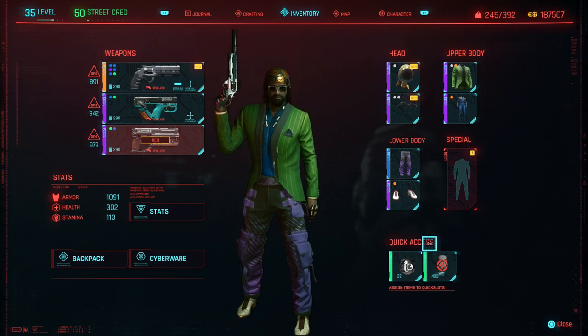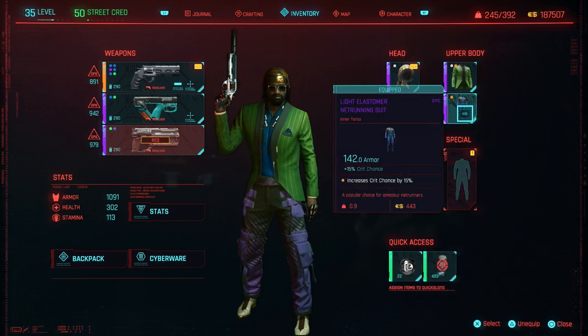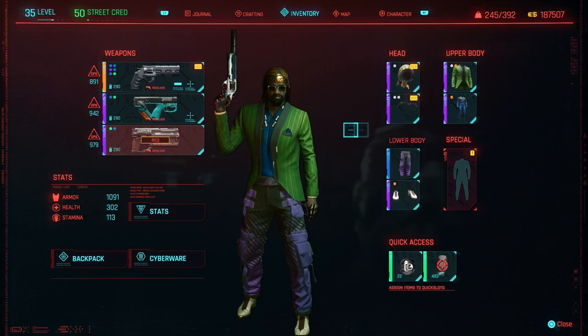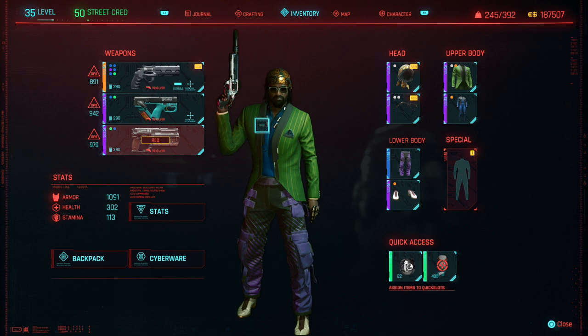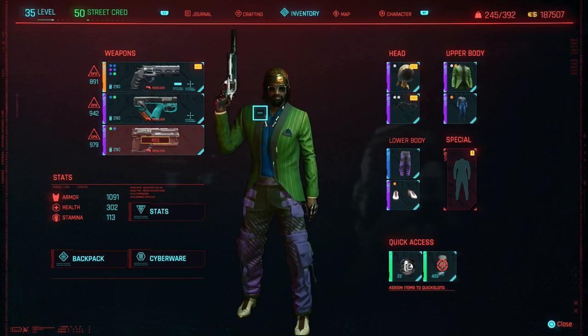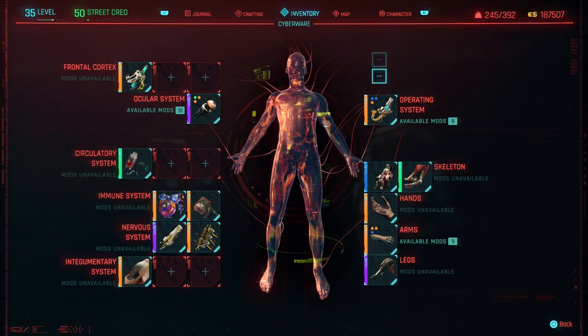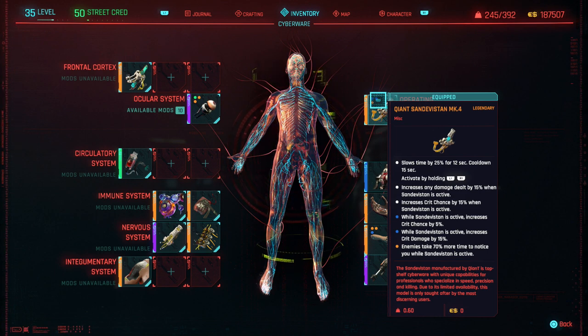The armor I'm not going to go into detail on — I've gotten lucky with legendary mods that come with crit chance and crit damage, and that kind of dictates my outfit. There's no super secret way to get great armor right now. Like I said, this build isn't 100% complete — I might make another video when it's fully done.